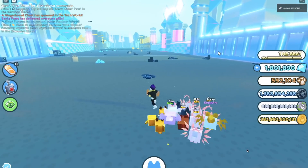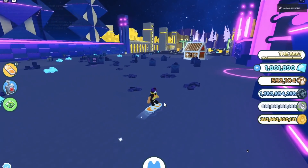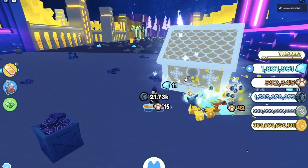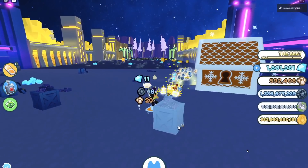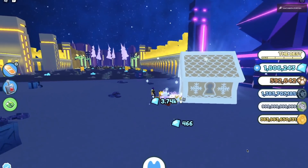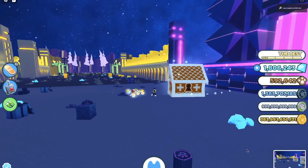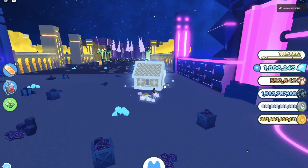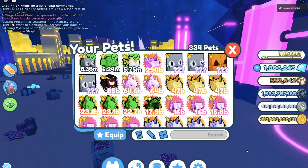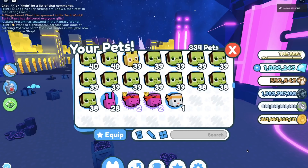Here's a gingerbread house in the tech world. This is for sure not the best way to grind, but let's collect this. I want to get a quick picture with it for the thumbnail before I break it. Got a loot bag there, some more loot bags. Let me zoom out and get a picture — there we go, nice! I'm going to use my lowest stat pet first to check how much health this chest has.